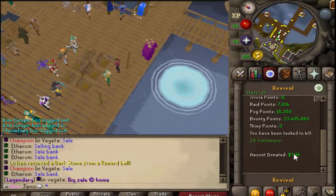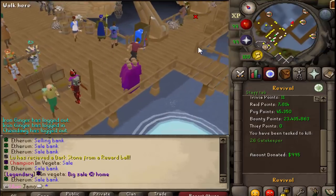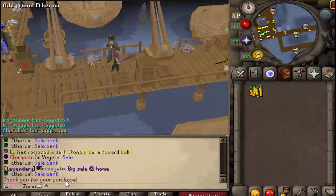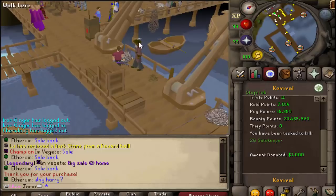Alright, so I sold some stuff. We are one membership away from Elite Zoner. Let's do it. Boom. We don't yell because I'm a mod. But that is 1000 donated. We are finally Elite Donator.